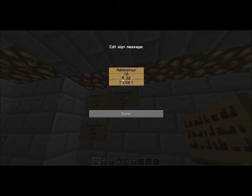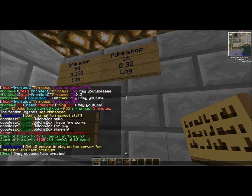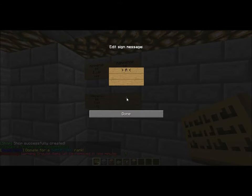The fourth line is the item. If you don't understand that, I recommend replaying. Click confirm and it'll say shop successfully created. Now let me do a sell one. As I said, you're going to want to do it at half. So the last one I did was 32, so I'm going to do sell, 16, log.